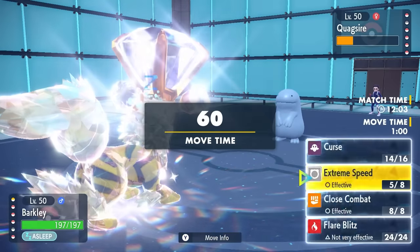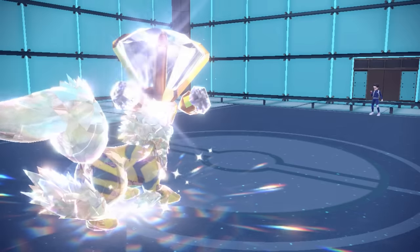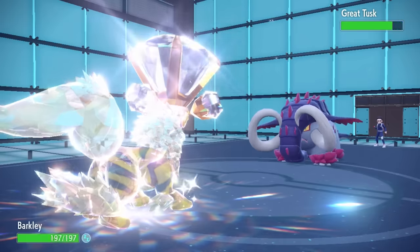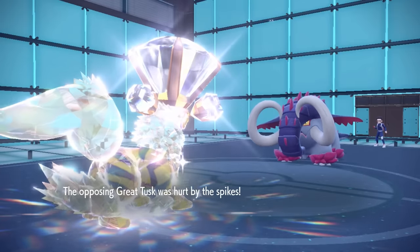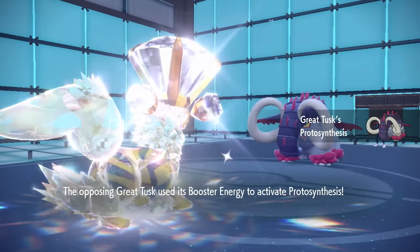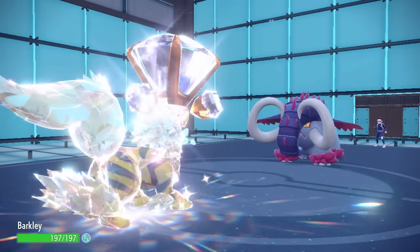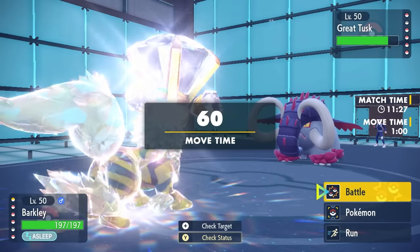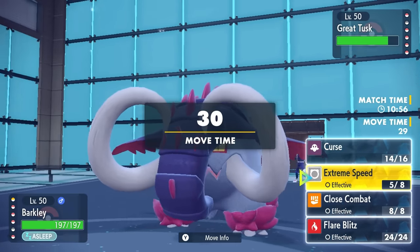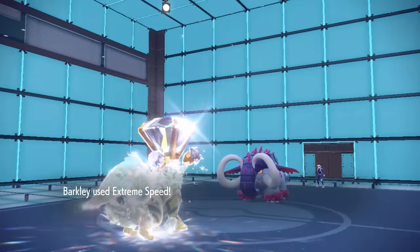I have the defenses and the bulk to outlast whatever they want to do. They switch out Quagsire — it doesn't have much business hitting me offensively — and they go into Great Tusk. Tusk gets hurt by Spikes, which activates Protosynthesis, and this tells me it's a full-on defensive Tusk because it gets the Defense boost. That's not super ideal for Arcanine as I'm only at plus one. A defensive Tusk might not even be running Close Combat coverage.